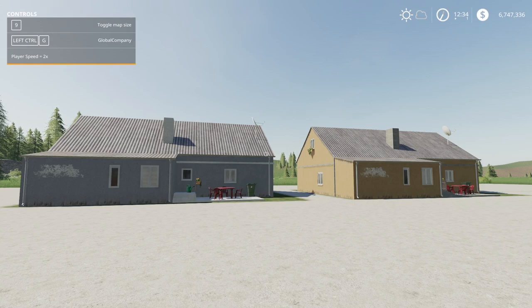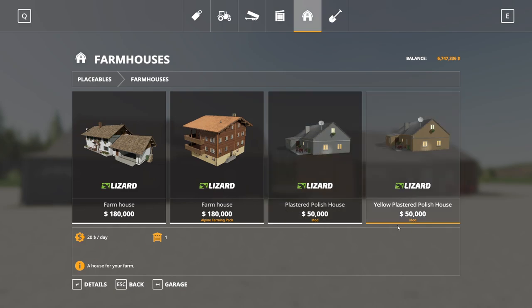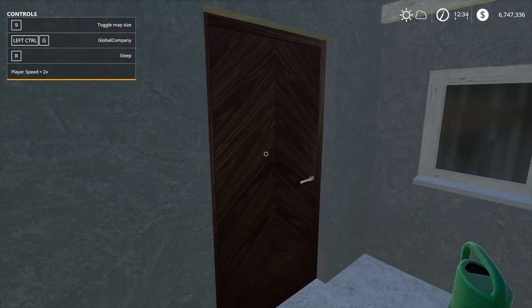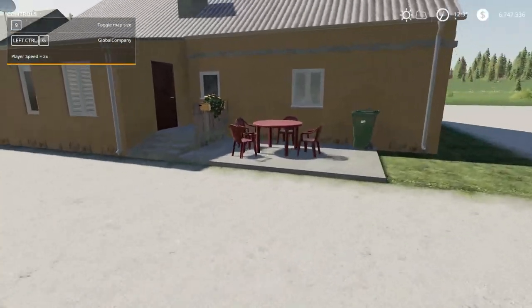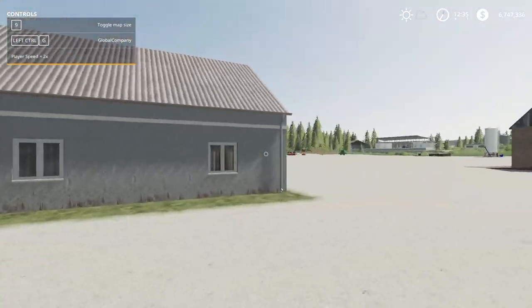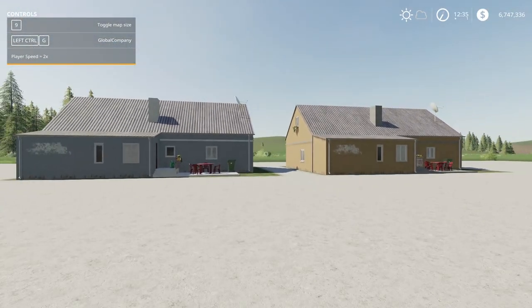Continuing on, we have the Pack of Polish Houses by Cyzec — 7.32 megabytes to download, for all platforms. Two houses: the plastered Polish house for $50,000, $20 a day maintenance, and the yellow plastered Polish house for $50,000, $20 a day. You can't go inside, but there's a sleep trigger on both. They look essentially the same just different colors. Pretty good detail around the outside. They don't have to be on a Polish map — they can be placed on any map.